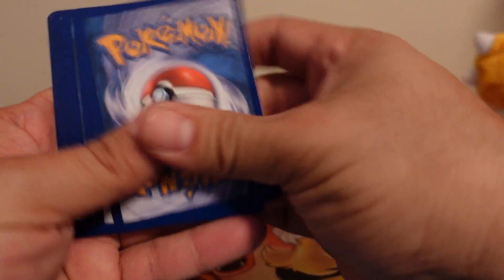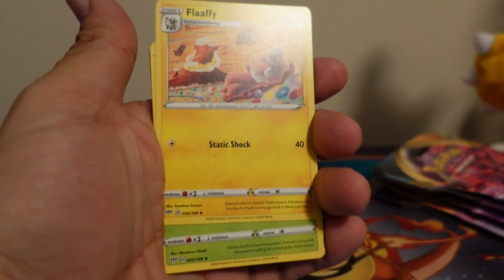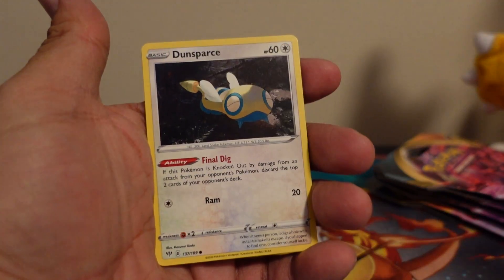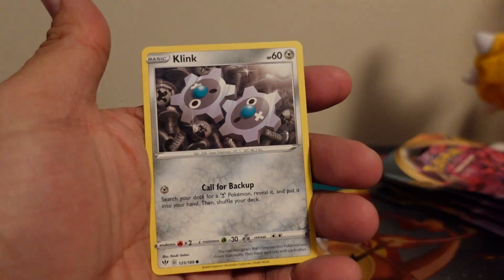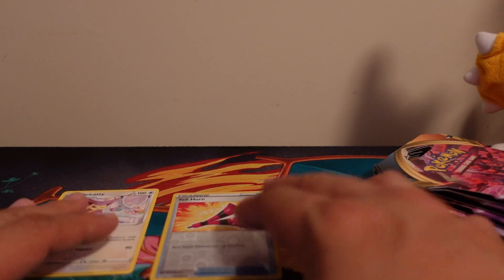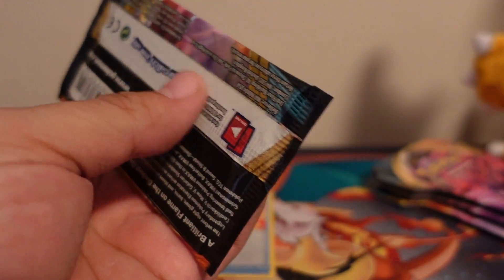It's been too long. Code card for you guys. Got a fighting energy, Leafy, Carnivine, Cape of Toughness, Dunsparce, electric Galarian Mr. Mime, Grimer, Clink, reverse holo Yell Horn, and a non-holographic Dellcatty. All right, that's okay, we're not starting off strong but we will be ending strong because I'm going to finally pull that Charizard — I just know it.